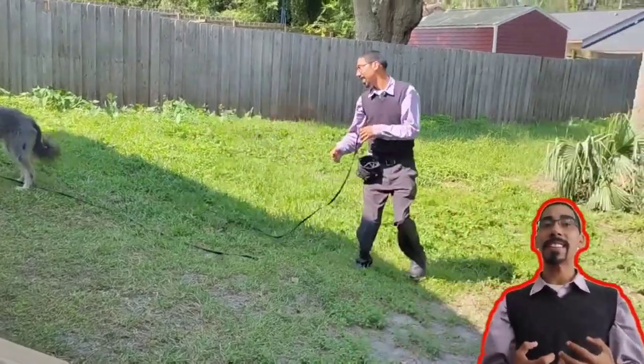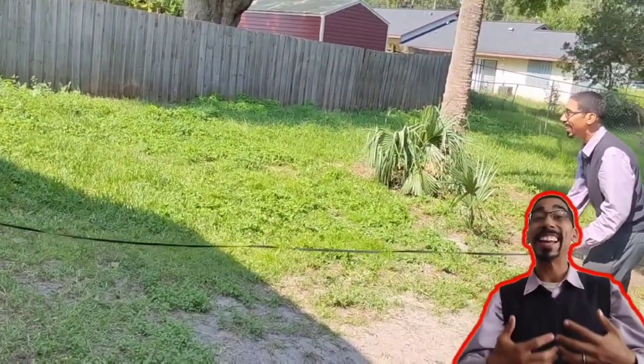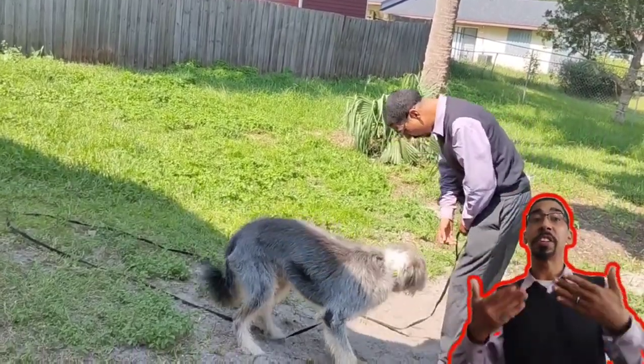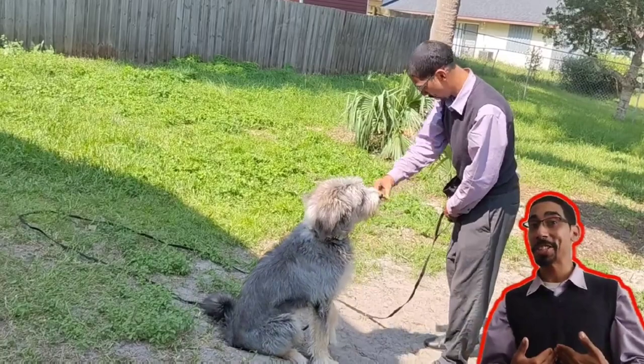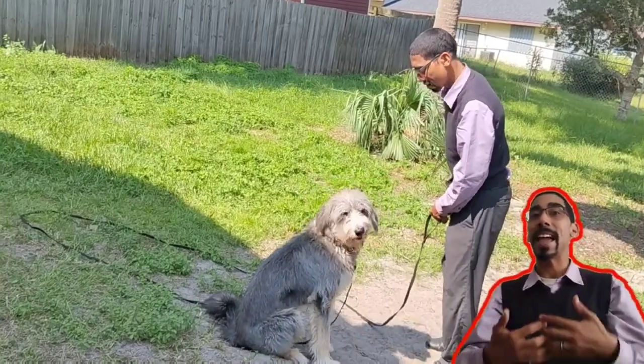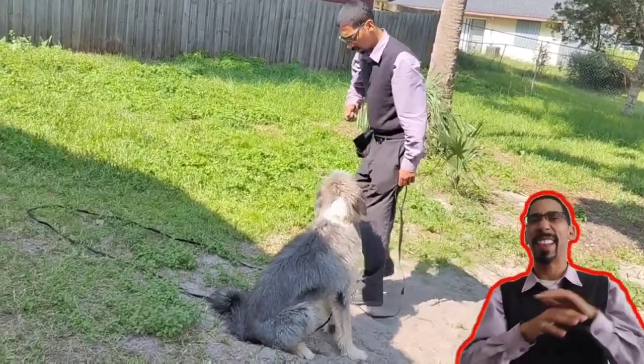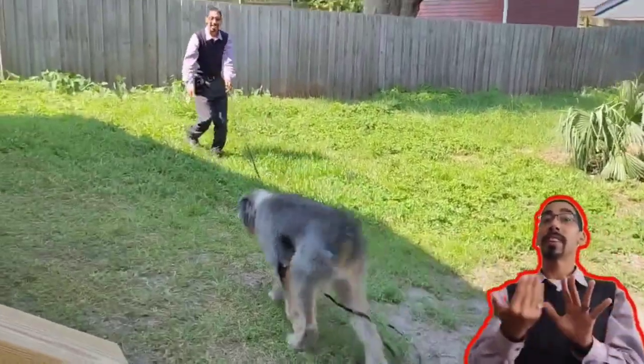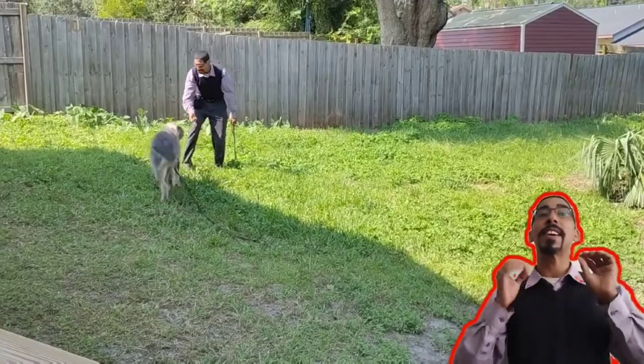That's ultimately going to be the basis for really any sort of outdoor activities — we want the dog to find us more appealing, more exciting, and more attractive than anything else in the environment. So when I throw that treat down on the ground and take a couple of steps back, I'm going to be as excited as possible.